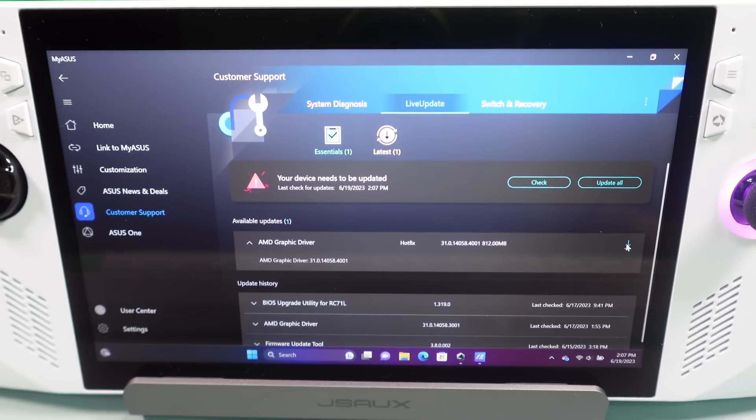If you're new to doing driver updates and new to PCs, this is how you do it — you just go ahead and click on the download icon. It can take a while depending on how fast your download speed is. If you have slow download speed it might take a little bit.